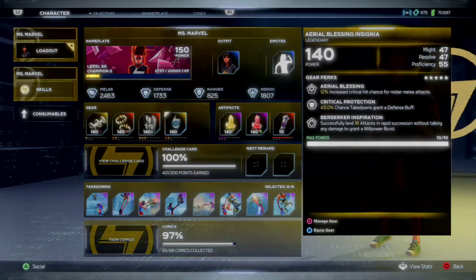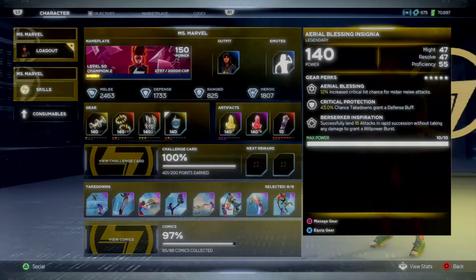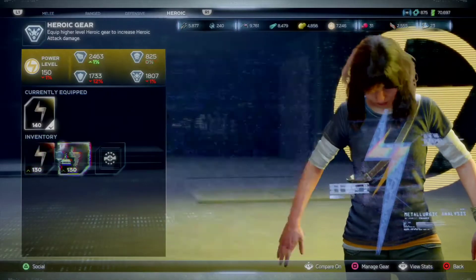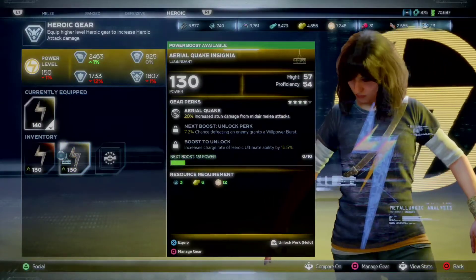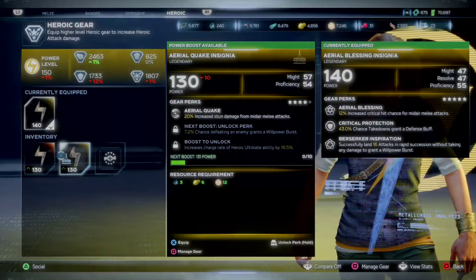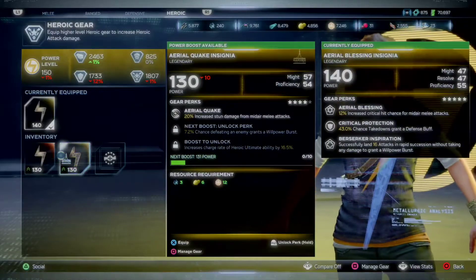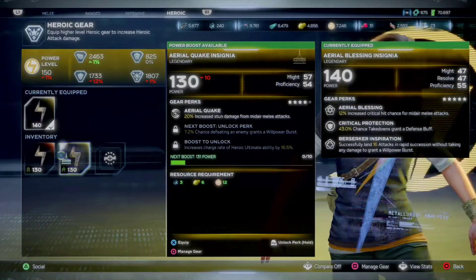The Aerial Blessing gives 12% increased critical hit chance for mid-air melee attacks and takedowns grant a defense buff. That's the one piece I could probably change if I really wanted to. The other piece I'm looking at is neat because of the heroic ultimate charge rate — defeating enemies grants her a willpower burst. My proficiency goes up a bit, so I lose a little resolve, but I think I might switch the Aerial Blessing out for the Quake insignia.